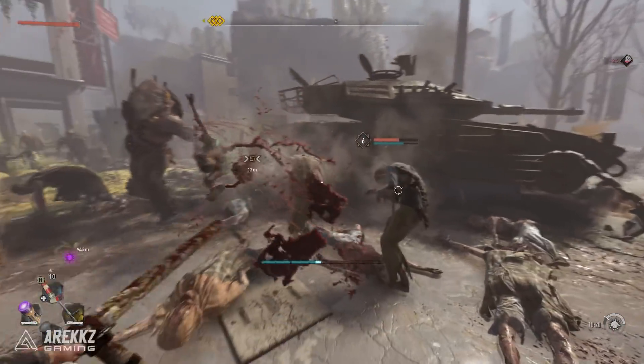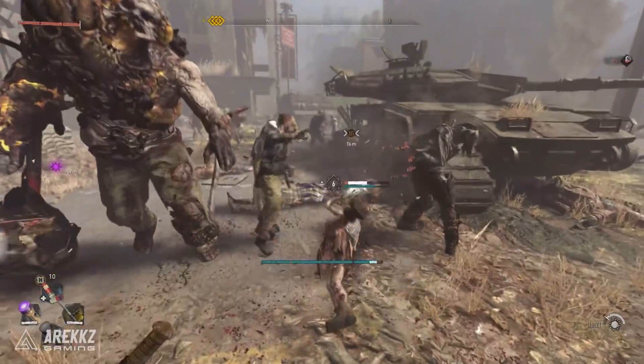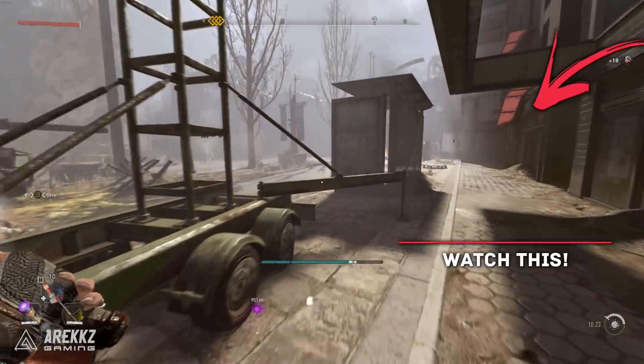So there you have it — that's a quick look at a few awesome weapons you should definitely check out. Which ones do you like the most and which ones are you going to be adding to your shopping list? If you want to catch more Dying Light 2 content, check out this video where we show you how to find the awesome hoverboard easter egg, and of course keep it locked for plenty more.